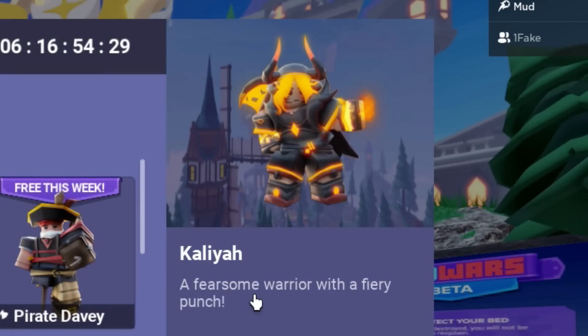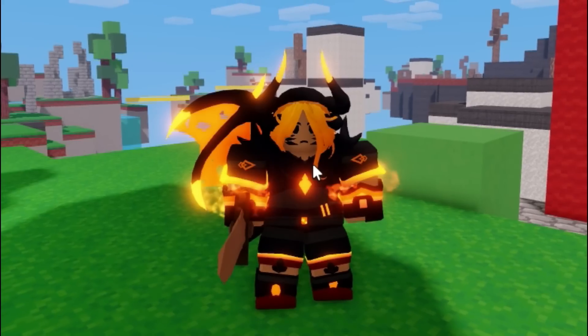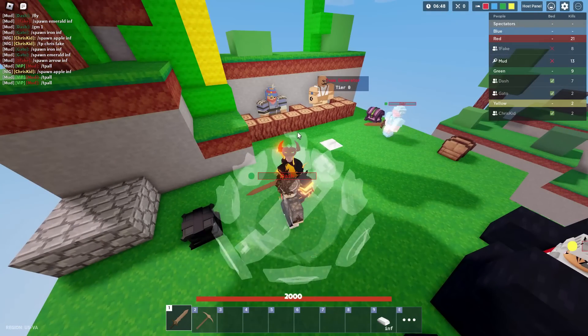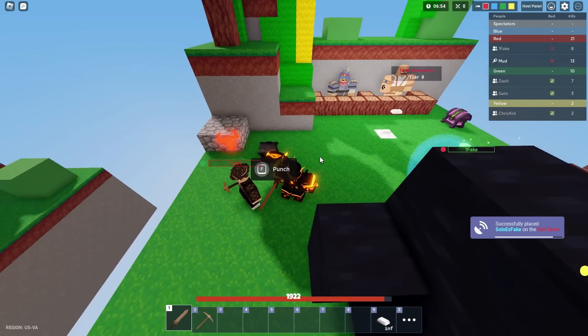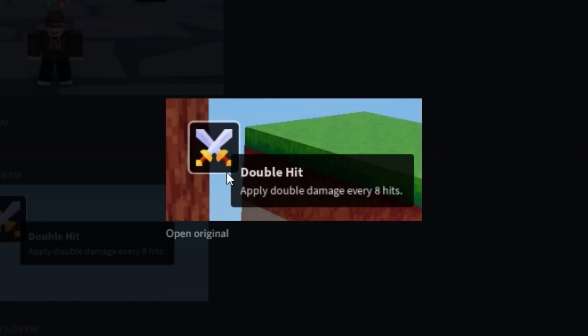The kit description says a fearsome warrior with a fiery punch. This kit skin is so cool. I just spent the last four minutes trying to figure out what this kit exactly does. So when you hit a player one time, it shows like a horn. You hit him again, another horn. And the final time, you can use the punch ability. When you use the ability, it will send them far back, setting the player on fire. And on their head, it says double hit, which means you do more damage.